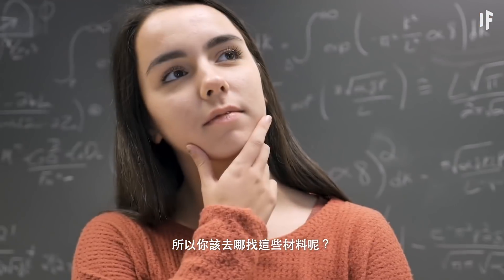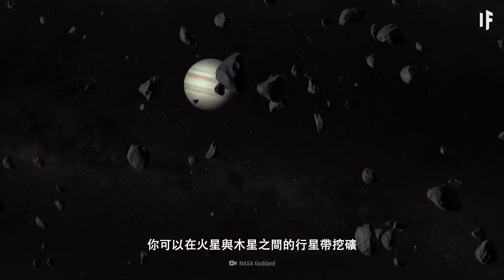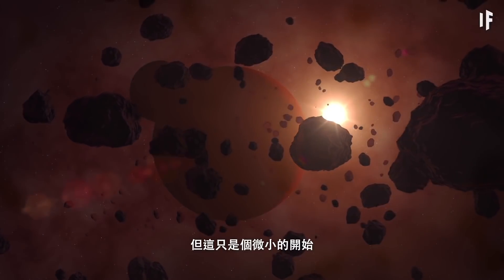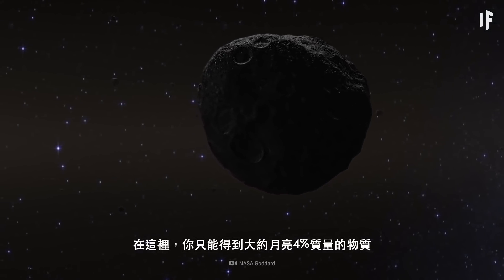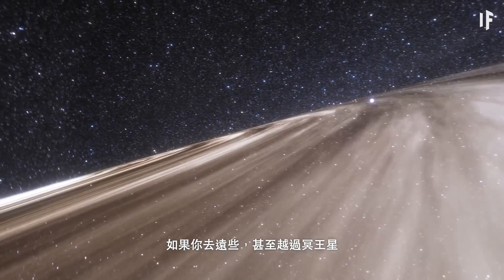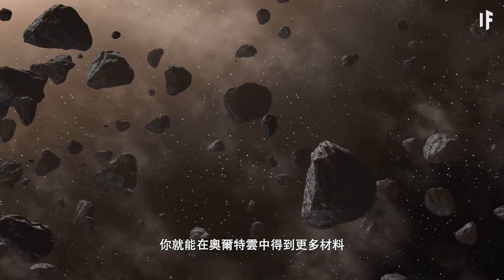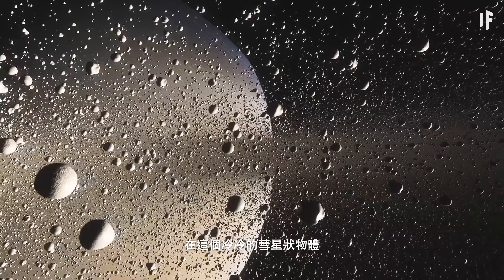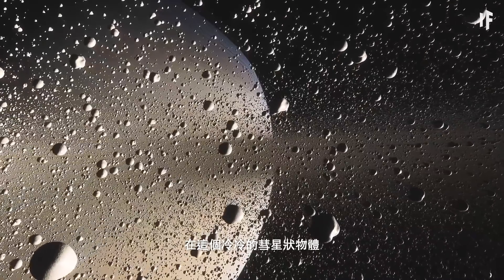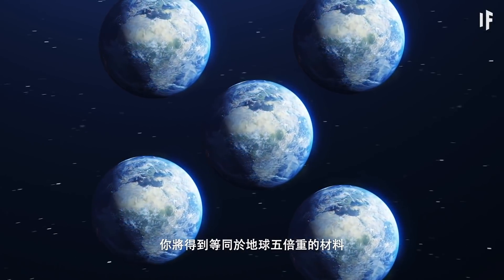So where would you get all the materials? You could start by mining the asteroid belt located between Mars and Jupiter, but this would be a very small start — you'd accumulate only 4% of the mass of the Moon. If you ventured way out beyond Pluto, you'd be able to accumulate significantly more material in the Oort Cloud, giving you a mass of material equal to about five Earths from the icy, comet-like objects out there.